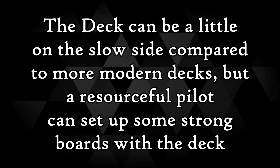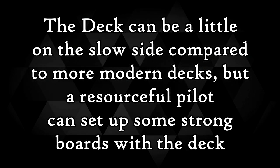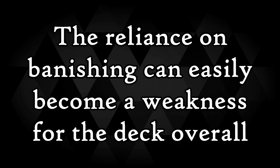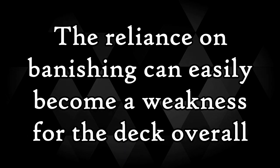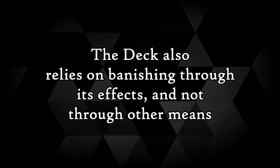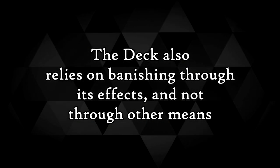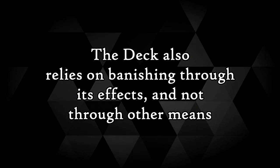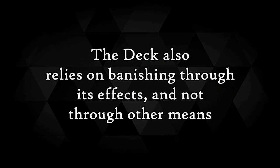The deck has great synergy with a lot of floodgates, which can easily be chopped and changed according to the requirements of the format. It will usually aim to set up a board that can also be protected using monsters such as Aurora, however this can be a little slow compared to the modern game. If you're a particularly strong or resourceful player, you can pilot the deck into some pretty strong positions. The deck does sadly have weaknesses, including reliance on banishing — something people often side against. Cards like Artifact Lancea are pretty common. The deck can also lose to many of the things it tries to do — mass banishing effects can cut the head off the deck pretty quickly, since most of the recursion cannot touch cards that are removed from play.